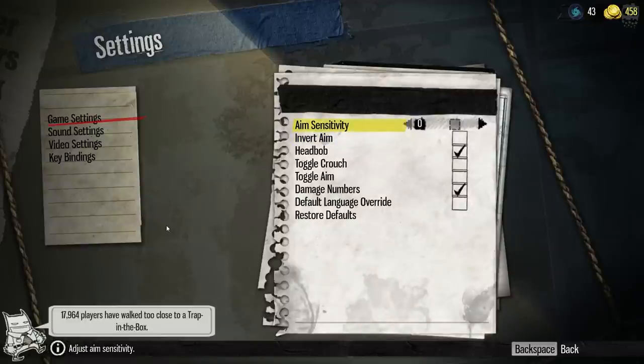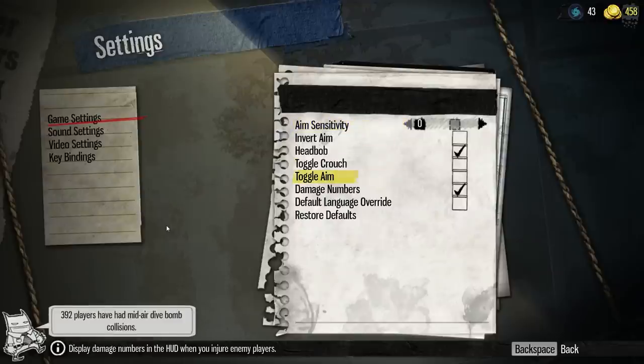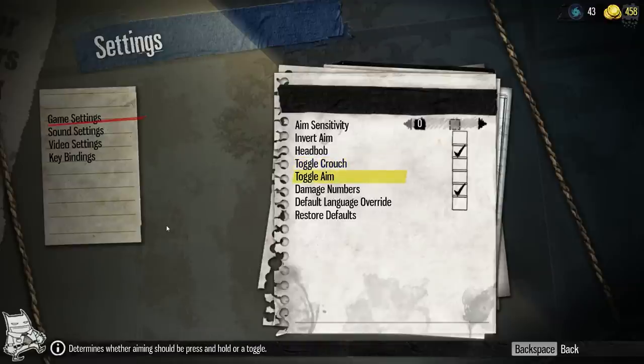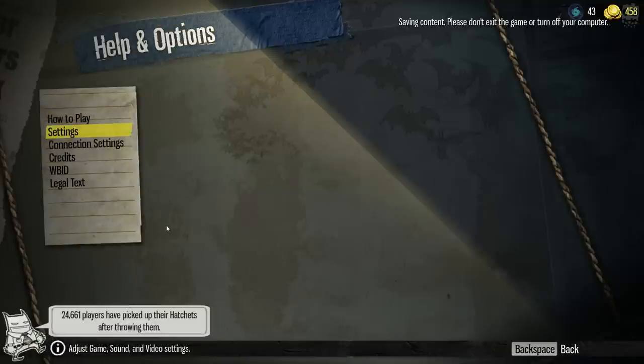Sensitivity doesn't go below zero which is a little bit of an issue for me. I play on a very low sensitivity and I've got my mouse on the lowest DPI settings — even with aim sensitivity on zero it's still quite a lot higher than what I would have expected or liked. I'm hoping that if a few people complain about this it might get fixed. We've also got toggle crouching and aim, which a lot of games don't have — I really hate having to toggle.